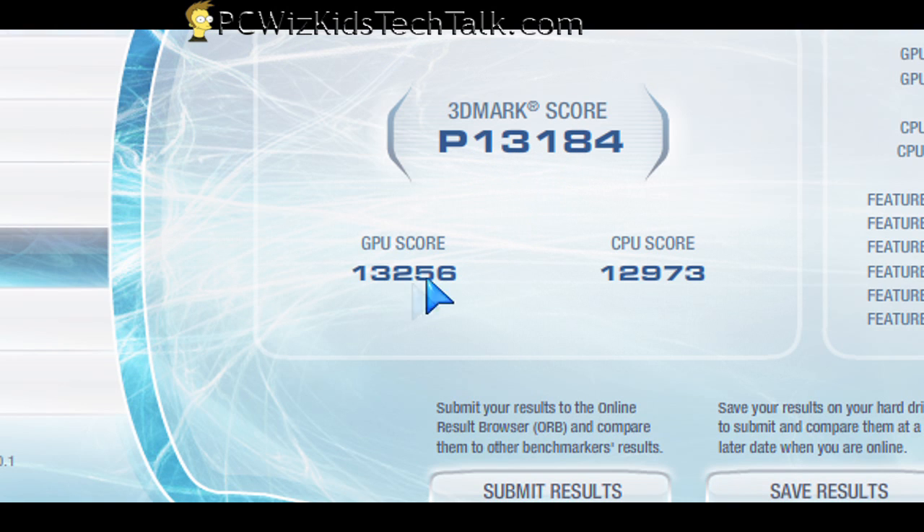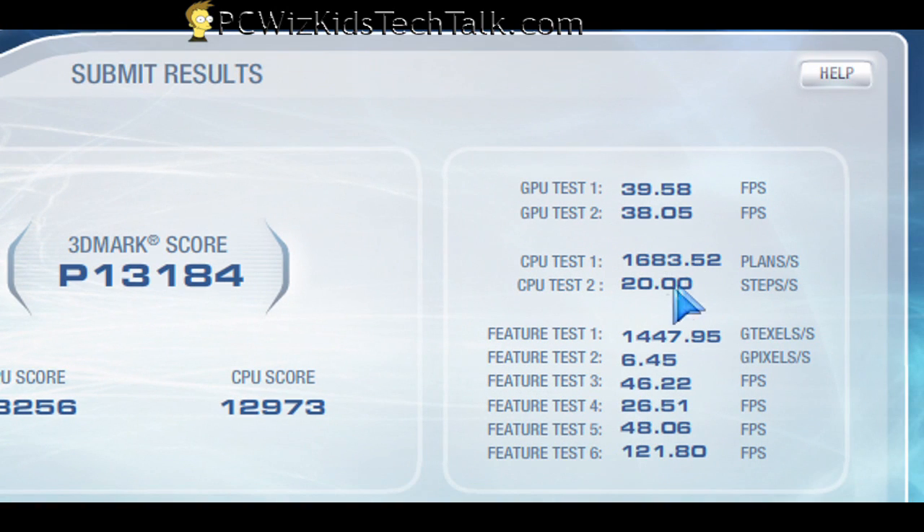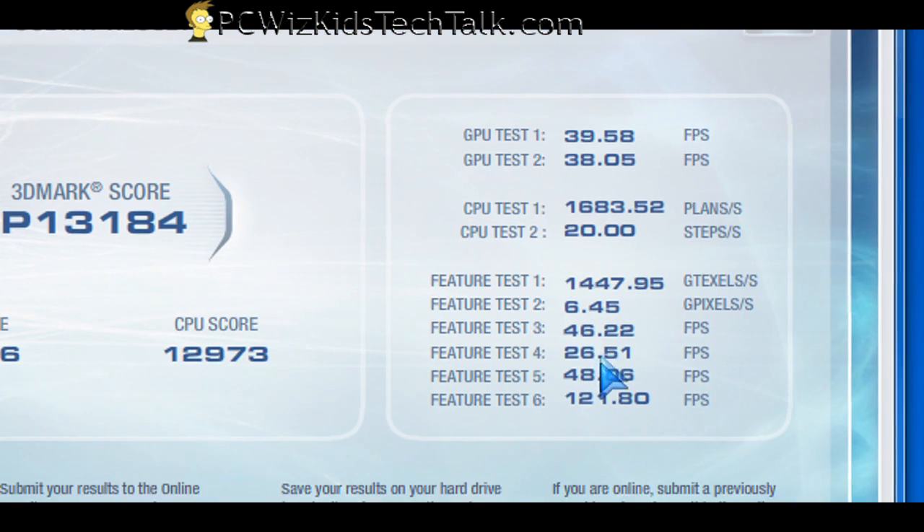In 3DMark Vantage, you can see here the GPU score of 13256. And these are the frame rates from the scores that we've got here.